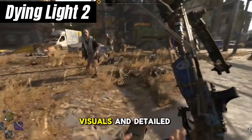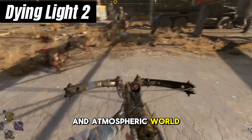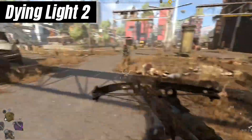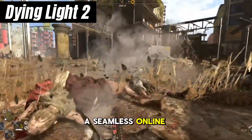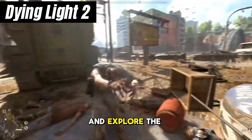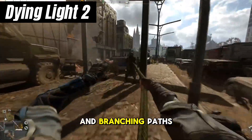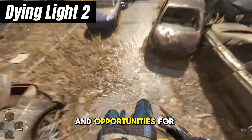With its stunning visuals and detailed environments, Dying Light 2 immerses players in its dark and atmospheric world. From towering skyscrapers to sprawling slums, the game's world is brought to life with impressive graphics and dynamic lighting. While Dying Light 2 primarily focuses on single-player gameplay, it also offers a seamless online experience where players can join forces with friends to tackle missions and explore the city together. As you progress, you'll make choices that impact the story and shape the fate of the city, with multiple endings and branching paths offering plenty of replay value.